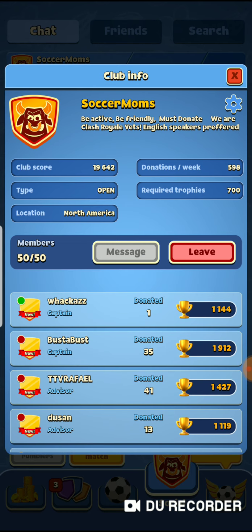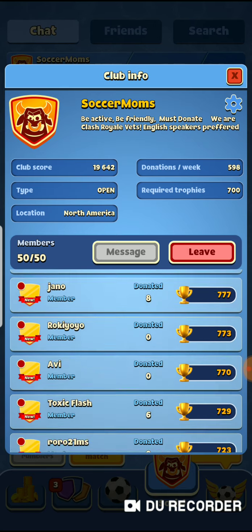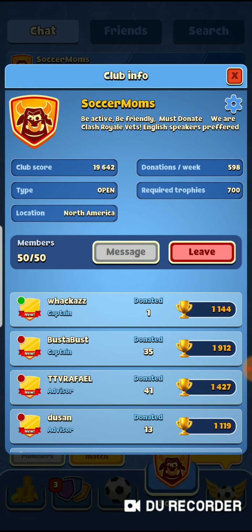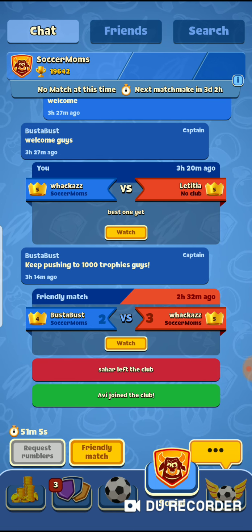Wackass — that's me. I'm green, which means I'm online. Bust a Bust — that's my brother, also part of Waggle Gaming. He's red; he's currently not online right now. You can message your entire clan. If someone's not active, you can tell them they need to show that they want to be in the clan — get your trophies up. There's clan settings for captains and up.